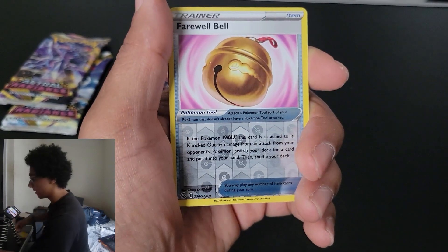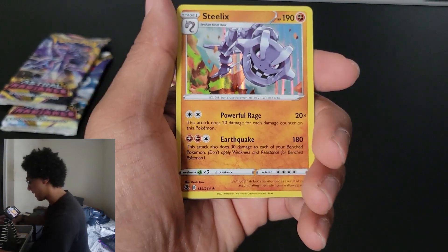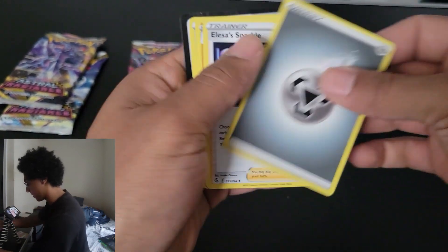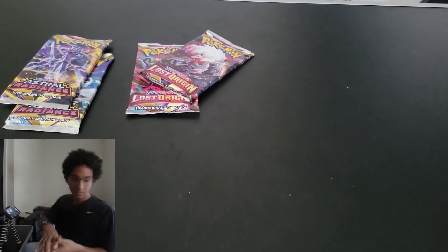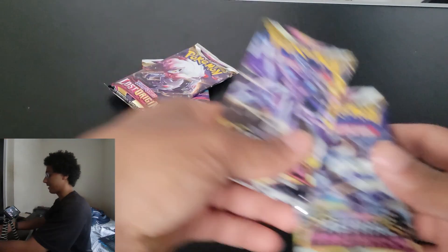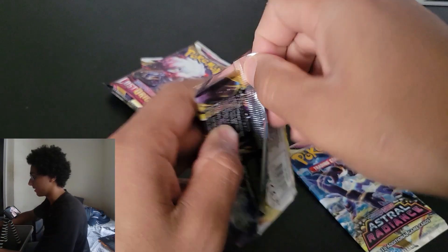But I wish I could talk about your days instead of mine. If anybody wants to comment below how they've been, by all means. We got ourselves a holo rare — let's see a sparkle. There's a code. I'm gonna go for Astral Radiance. I think Lost Origins is the most exciting because people like Giratina the most.